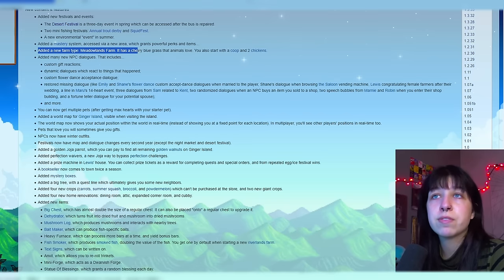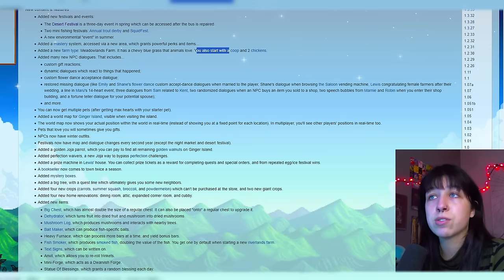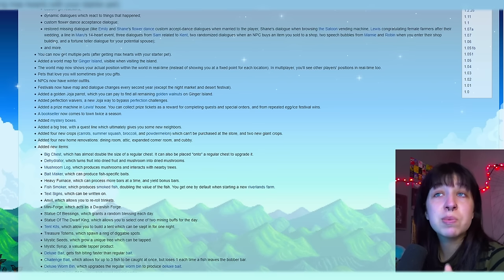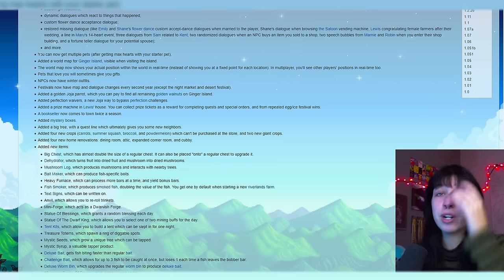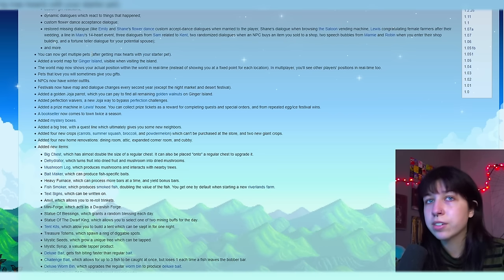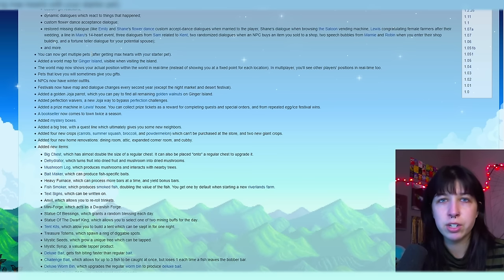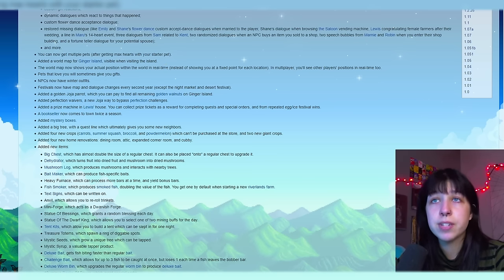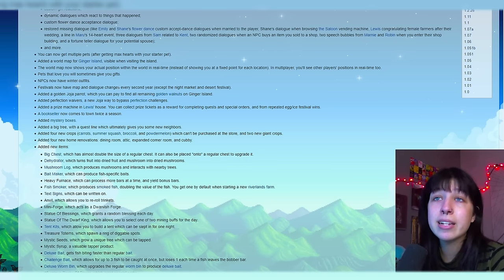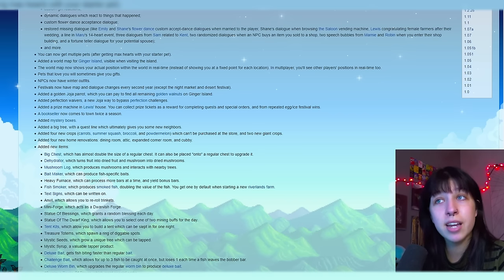We now have a new farm type, the Meadowlands Farm. It has a chewy blue grass that animals love, and you also start with a coop and two chickens. Added many new NPC dialogues — this we kind of knew about before the update. You can now get multiple pets after getting max hearts with your starter pet. I'm pretty sure you get this through another pet bowl with Robin, and Marnie also sells a cat tower and dog houses. Added a world map for Ginger Island visible when visiting the island. The world map now shows your actual position in real time instead of a fixed location. Pets that love you will sometimes give you gifts. NPCs now have winter outfits. Festivals now have map and dialogue changes every second year, except the Night Market and Desert Festival.